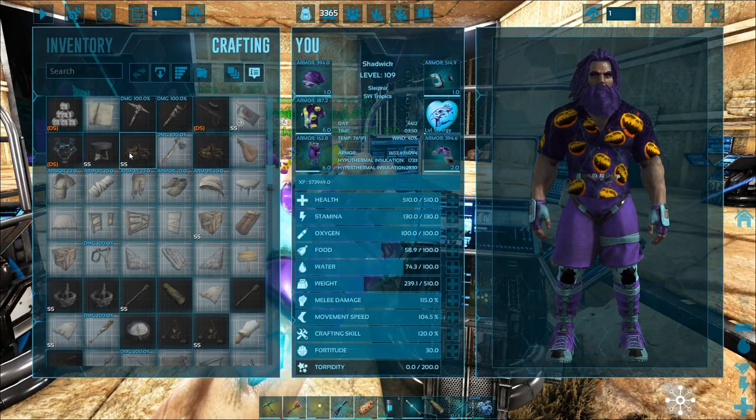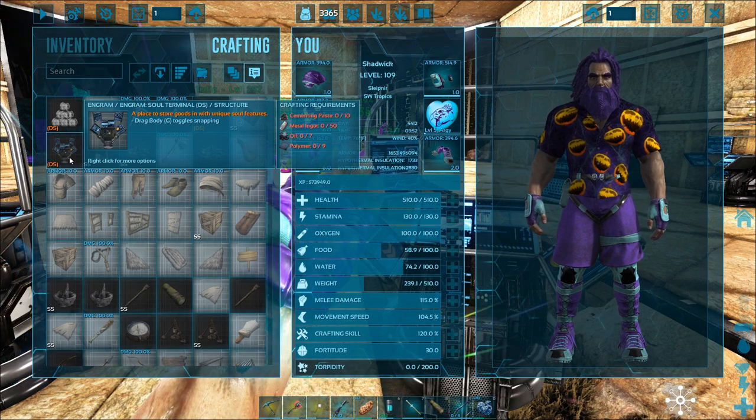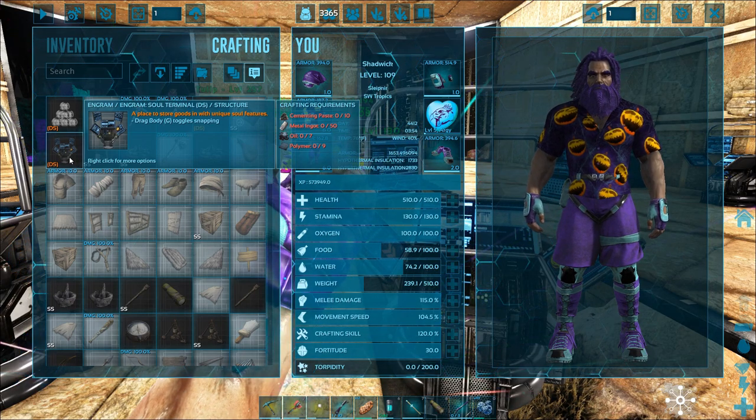So first off, let's start with what you need to craft it. Here it is right here in the inventory. You need 10 cementing paste, 50 metal ingots, 7 oil, and 9 polymer.